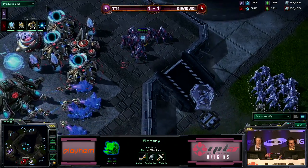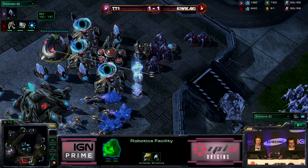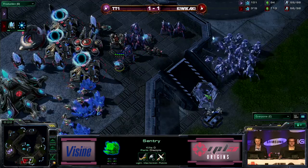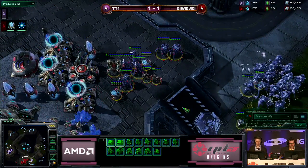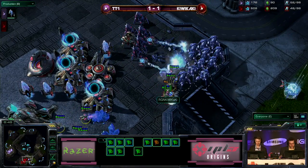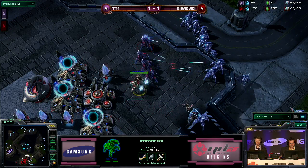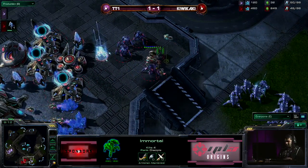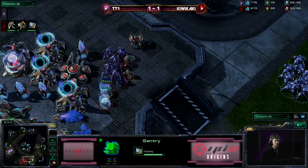After patch 1.4, with minus-one vision to ramps, it's more difficult for tt1 to get a unit far enough up the ramp to blink up, and that is giving kiwikaki so much time to prepare. He's got another sentry warped in and can throw down another force field. There's already one immortal in the mix for kiwikaki. tt1 blinks up — the immortal is already doing quite a bit of damage. Kiwikaki preemptively pulling a few probes. With the warp-ins tt1 is doing, he's thinning out kiwikaki's stalker count. They're both at 26 probes right now — things very tense, this could go either way.